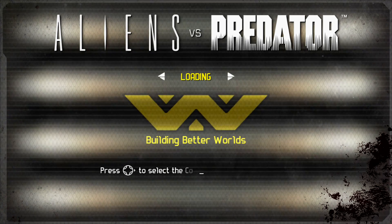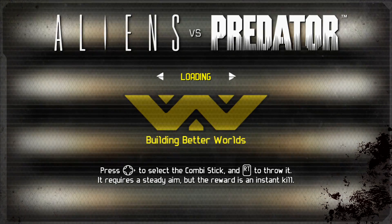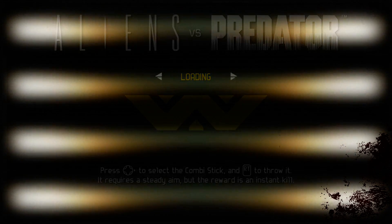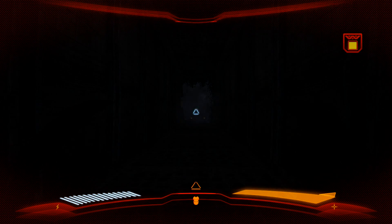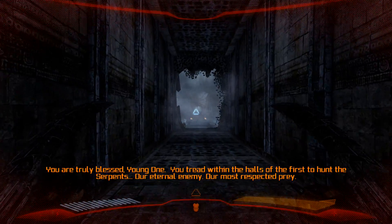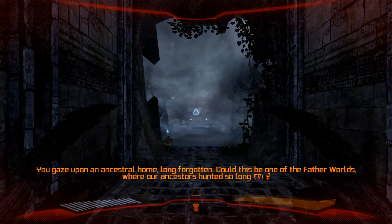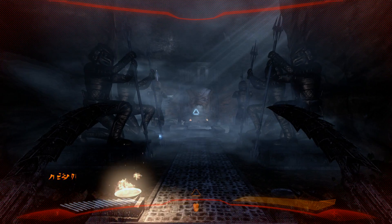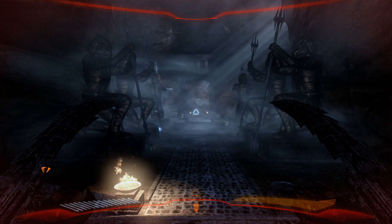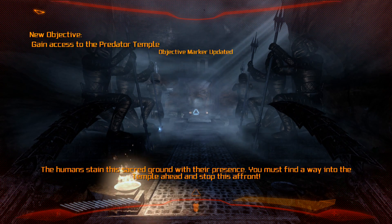Aggressive or clumsy? Coomby stick — I don't know what a Coomby stick is, but I can't wait to get a hold of one because I definitely don't have it right now. You are truly blessed, young one. You tread within the halls of the first to hunt the serpents — our eternal enemy, our most respected prey. You gaze upon an ancestral home, long forgotten. Could this be one of the father worlds? There is memory here, but in the very stone — he is here, resting eternal. I am sure of it. Humans stain the sacred ground with their presence; you must find a way into this temple ahead and stop this affront.